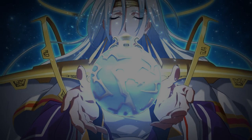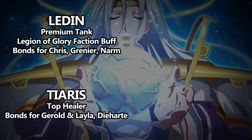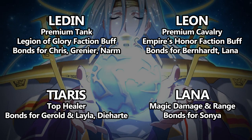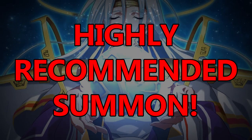To summarize these two banners: Ledin is one of the best tanks in the game with a PvE focus, a Legion of Glory faction buffer, and he unlocks bonds for Chris, Grenier, and Narm. Tiaris is one of the top two game-changing healers and one of the best characters in the game — she unlocks bonds for Gerald, Layla, and D-Heart. Leon is a premium cavalry hero, a faction buffer for Empire's Honor, and he unlocks bonds for Bernhardt and Lana. Lana brings powerful magic damage with great range and unlocks bonds for Sonya. While the first banner focuses on a tank and healer — staples around which you'll build your team — the second offers physical and magical DPS units. As a new player, you'll also have access to an ongoing quest that rewards you with a free Cherie, another SSR DPS character, and in general you'll have a bit more ready access to DPS units. For that reason, I highly recommend summoning for Ledin or Tiaris first before moving on to other available banners.